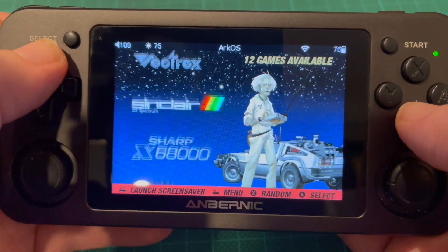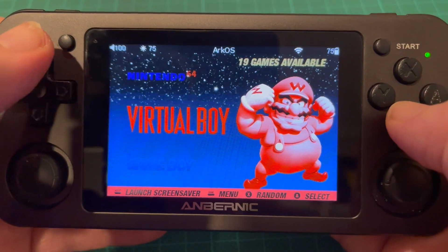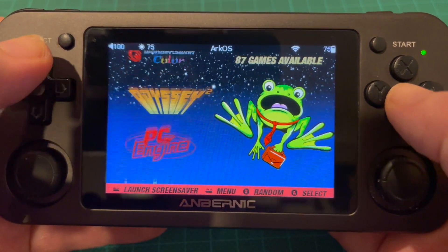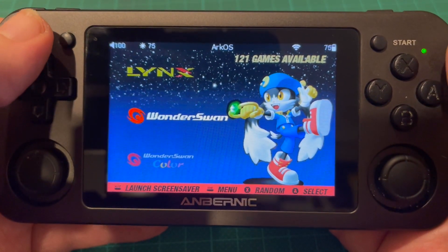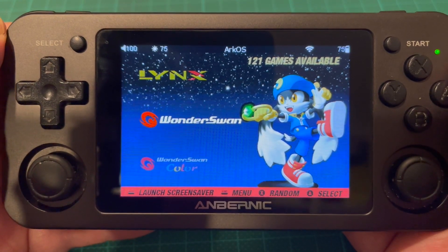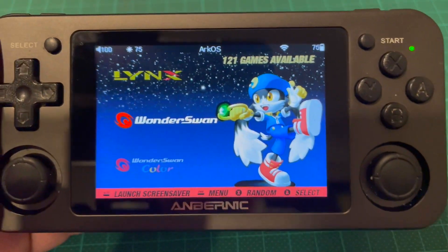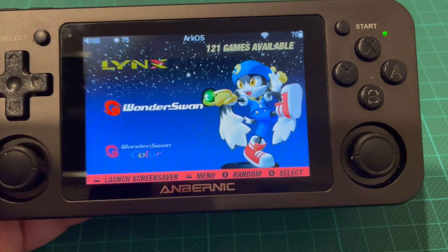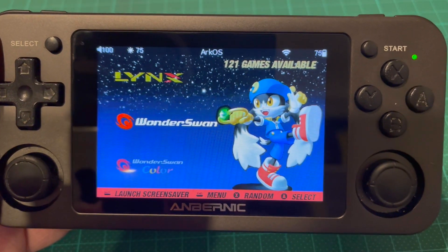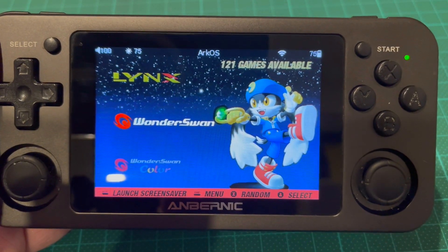The only other issue with this build is I still can't get EasyRPG to work — it just exits. I need to look into that further, but it didn't work on my previous fork either, so I've broken something, sorry. I hope you'll enjoy using this firmware. Any comments — I'm on the Retro Handheld Discord, or you can contact me on the Emulation Fan Group Facebook page, which I also admin. I will try my best. I hope you enjoy this, and thank you for watching — see you in the next one.